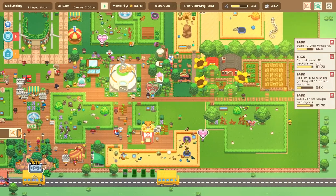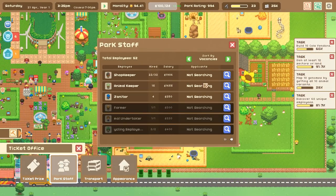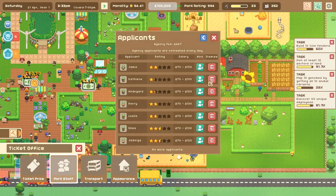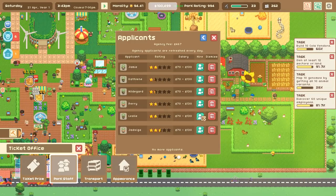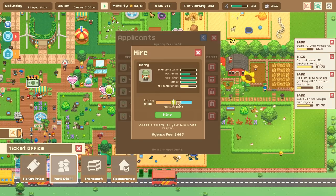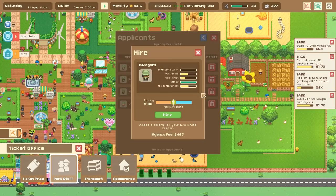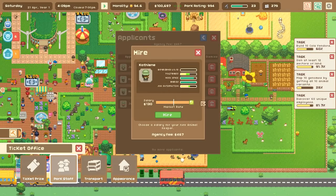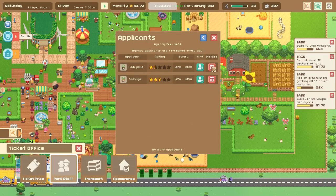These guys are hungry - I need to hire a new keeper. I think we just got a new perk that lets me instantly hire park staff. Quick hire - look at that, we can just quick hire people immediately now! Bad work ethic - no. Very high work ethic, very high politeness - we'll hire Perry. And Kathleen too - good work ethic.